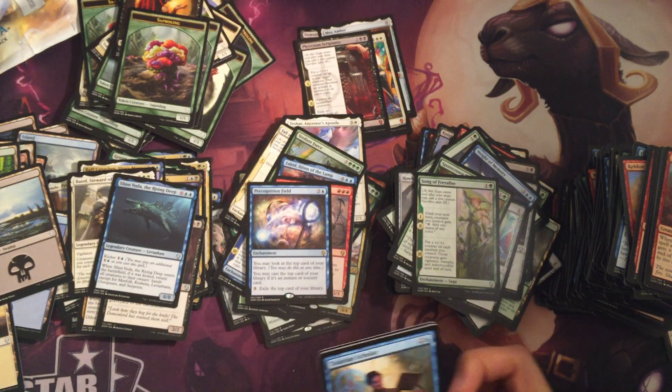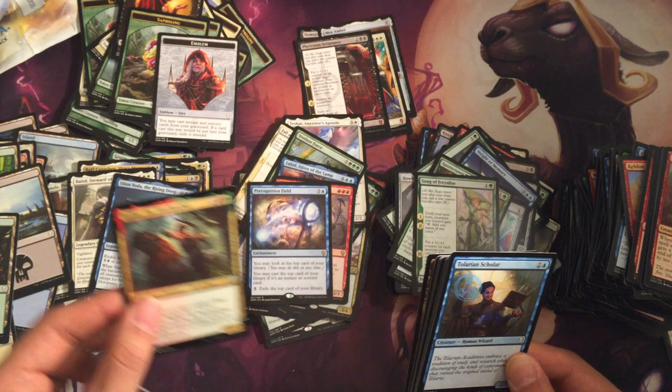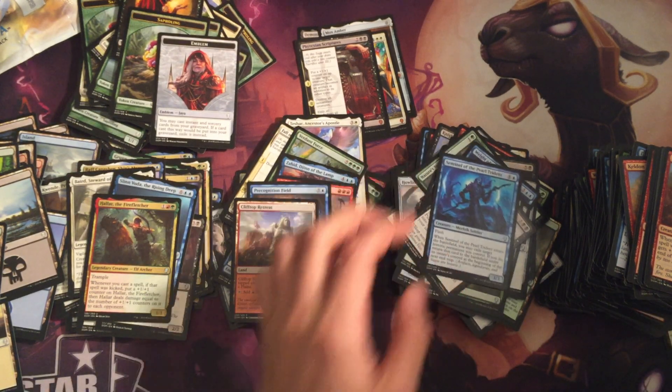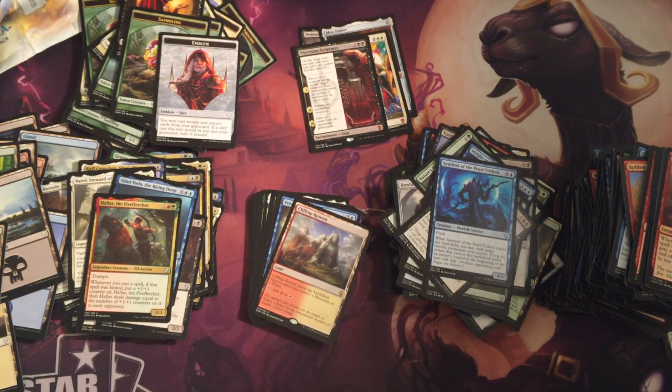Last pack. We have an Emblem, Forest, another Hallar, Clifftop Retreat. Final Partings, Sentinel Totem. All in all, pretty good. We got some pretty good mythics, we got a bunch of dual lands. No Damping Sphere though — for some odd reason, a whole box with zero of them. But Dominaria is pretty good — it's going to be a fun set to play with. Until next time, please subscribe, like the video, and we'll see you next time. Bye!